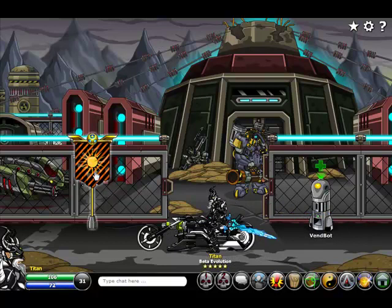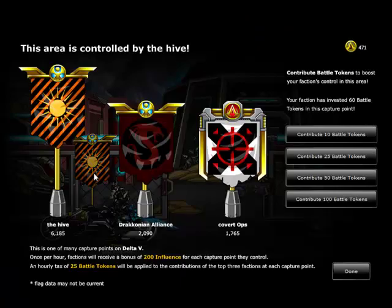There's a new faction war flag here that you can compete for. Your faction can deposit battle tokens. The faction that has the Hive has control of this point right now, and every hour they will receive a bonus of 200 influence points for their faction. So it's well worth holding these control points.